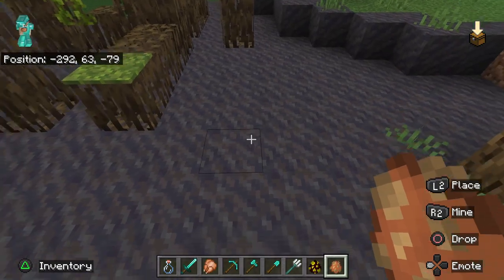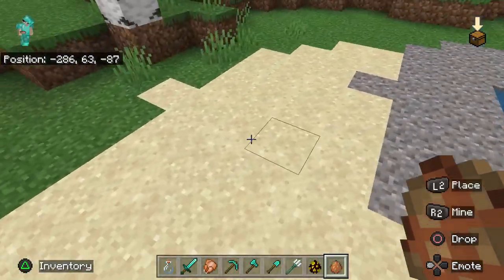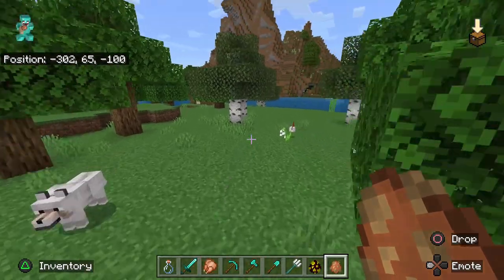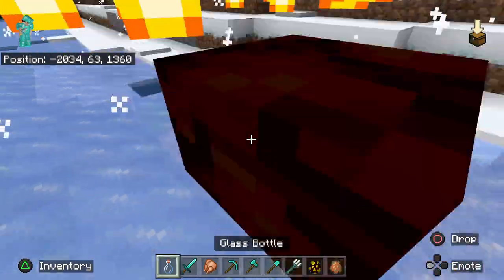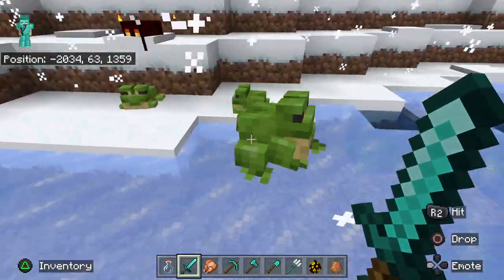This may be necessary because the color of the frog it turns into will depend on the warmth of the biome it hatches in. Warm biomes like swamp, desert, and jungle hatch white frogs. Temperate biomes like plains, forest, and river biomes hatch orange frogs. Cold biomes like snowy plains, snowy taiga, and frozen river biomes hatch green frogs. Depending on the color of the frog you want, you may need to travel a ways with your tadpole in a bucket to find the corresponding biome.